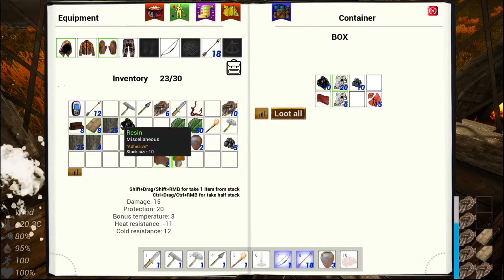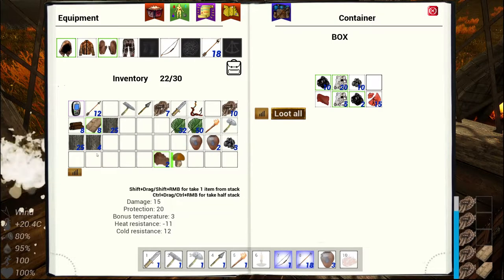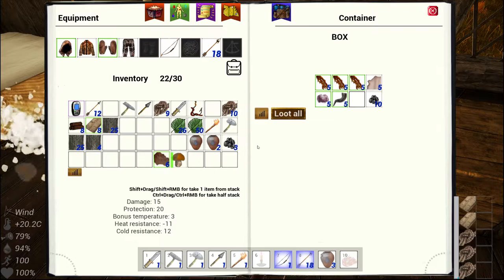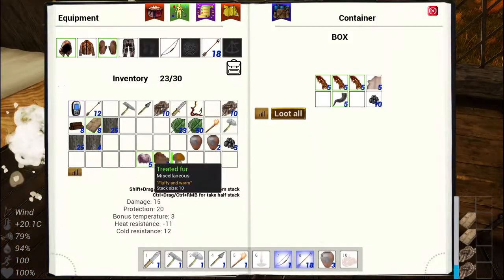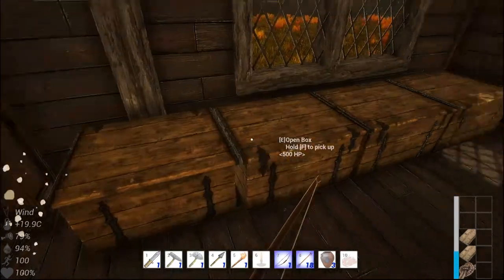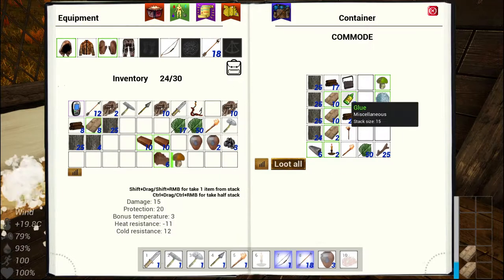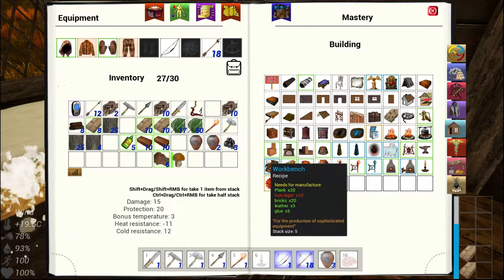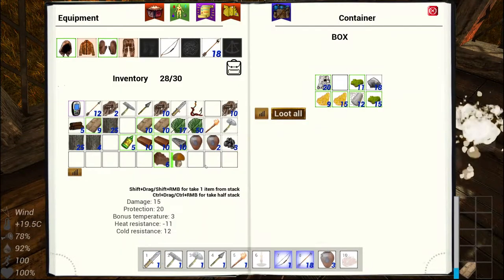I'm going to free up some room here. I know I need five — I'm just going to put them all in here now. I don't need you. 20 bricks, five glue, 20 planks, 10 ingots. Set it. Bam. Okay.